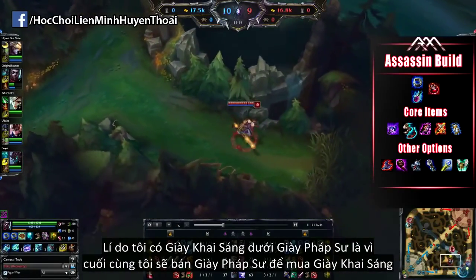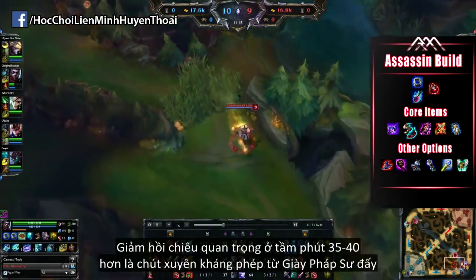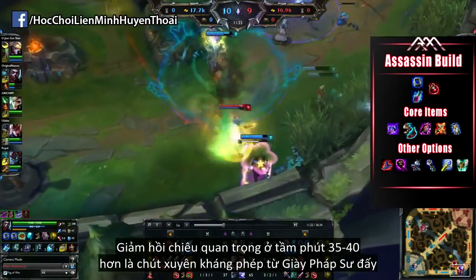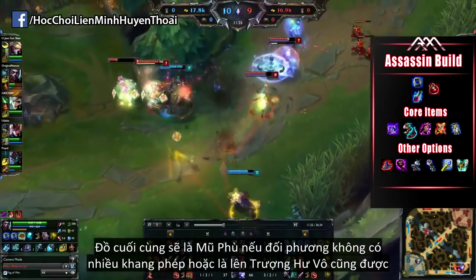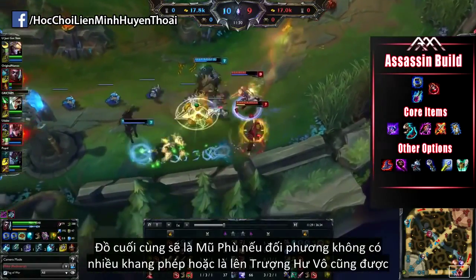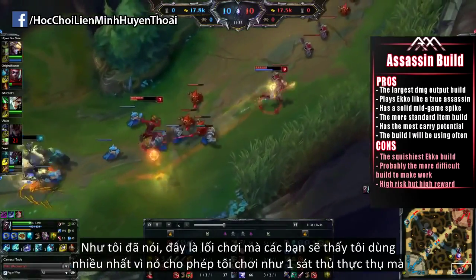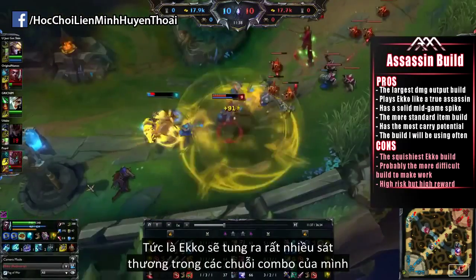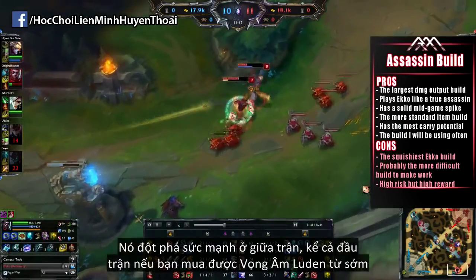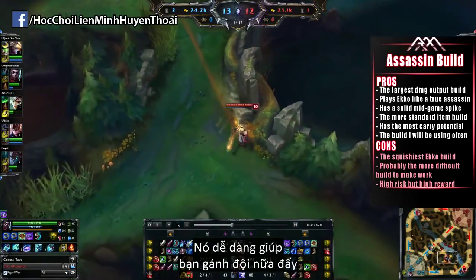The reason I have Lucidity Boots listed underneath the Sorcerer's Boots is because eventually I do sell the Sorcerer's Boots for the Lucidity, since CDR is so much more important 30 or 40 minutes into the game than the small amount of Magic Pen from the Sorcerer's Boots. As the sixth and final item, top it off with either Rabadon's if they're not stacking too much MR, or just play it safe and go for the Void Staff. This build has a very solid mid-game spike, or even early-game spike if you get Luden's Echo very early, and it easily has the most carry potential.